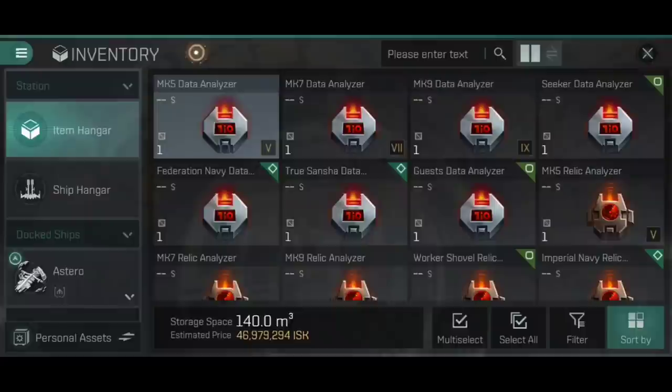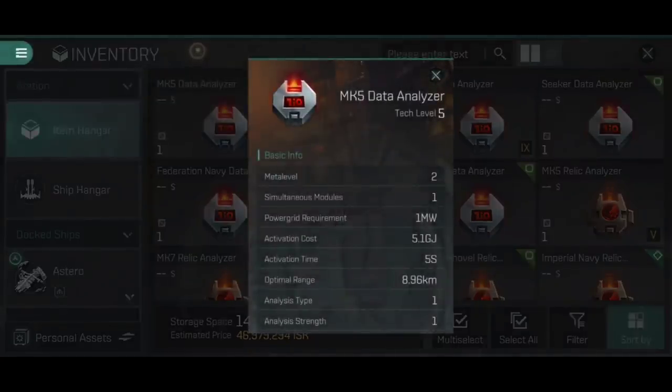Let's have a look at the module stats, starting with a Mark V data analyzer. The meta level, simultaneous modules — meaning you can only have one data analyzer fitted at any time — it takes up a mid-slot, has an activation cost of 5.1 gigajoules, and activates over five seconds. Once activated, it will repeatedly attempt to hack open the cargo container until it either succeeds, or the container's number of attempts is exceeded, at which point the container is destroyed and any loot within it is lost.